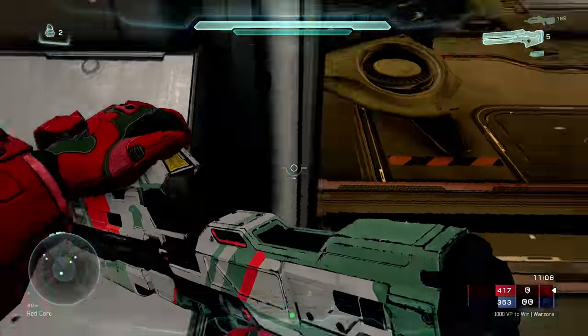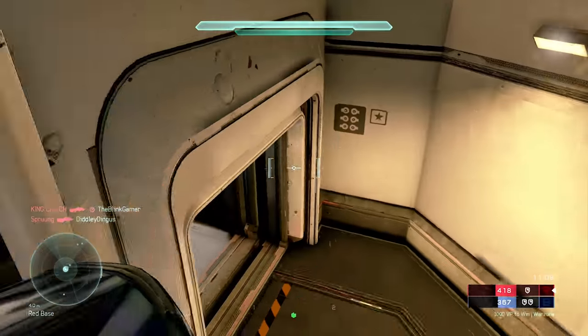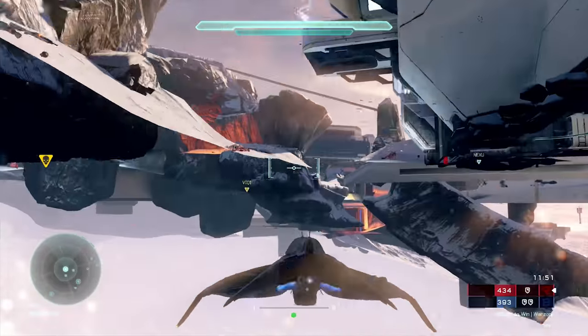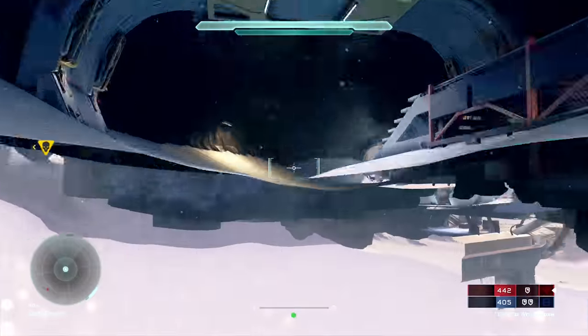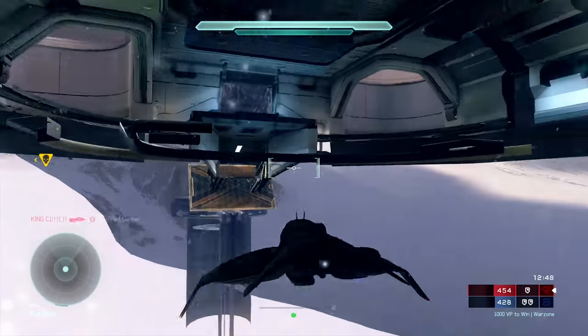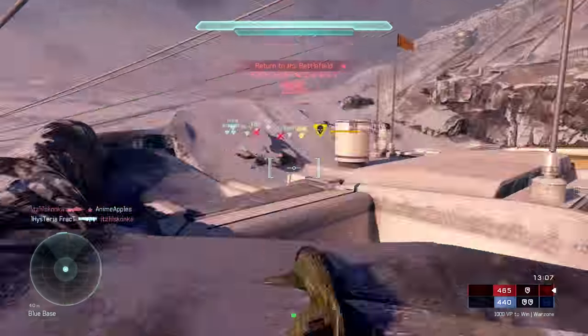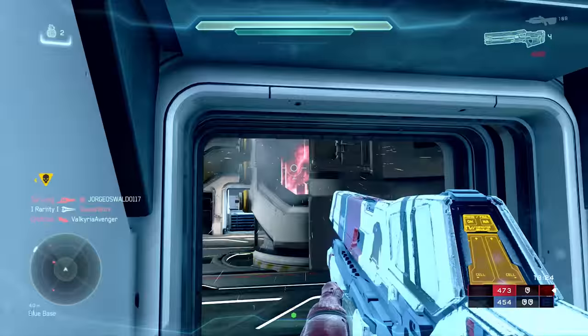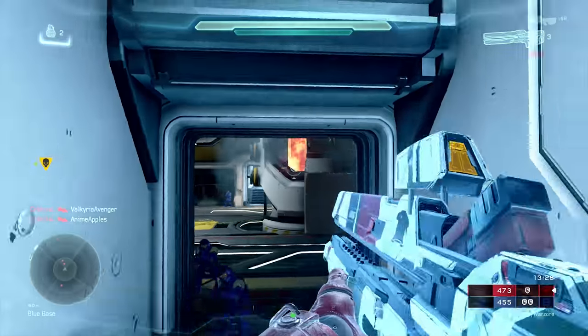One more thing before I conclude: I released an exploit video last week showcasing how you can core the enemy team by arc lighting the core if someone drives you inside their core room. Well, it's much worse than that. You can actually use all those wasp methods shown in this video to get into the core with an arc light by yourself, without any help, and core the enemy team. This needs to be fixed.